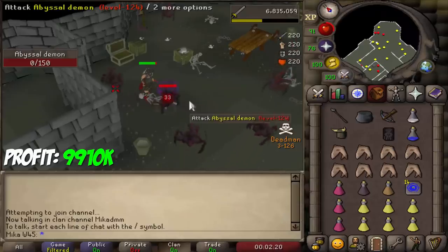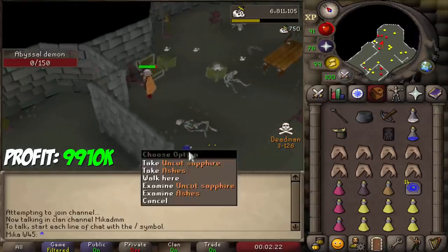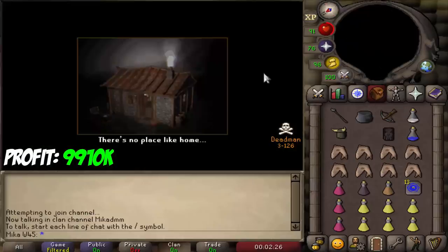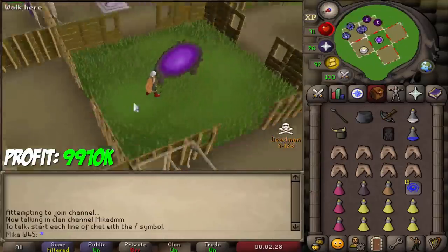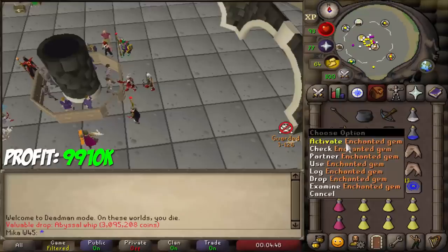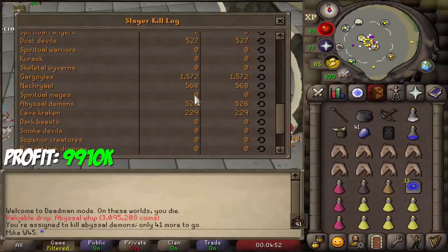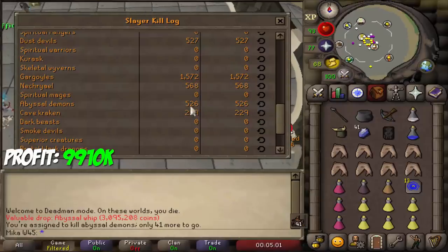There we go — this guy tried to attack me and I tabbed out fast. Another 8 million to the collection — that is insane. We have 41 left on the task. If we check the log, we've killed in total 526 abyssal demons, so we should statistically have just 1 whip. But we now have 3. I'm really, really lucky when it comes to that.